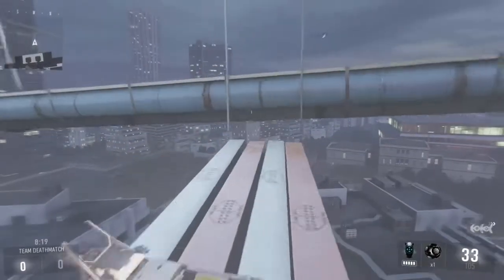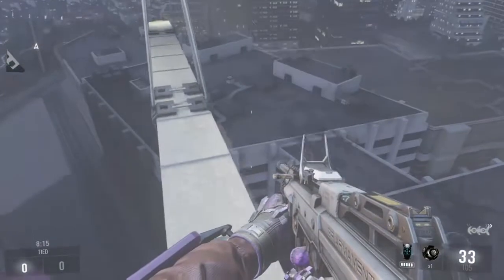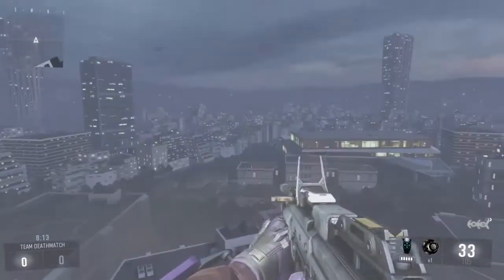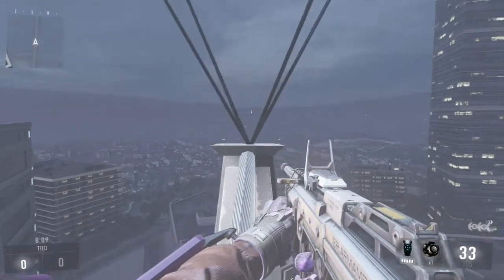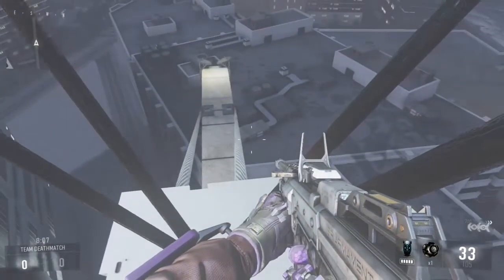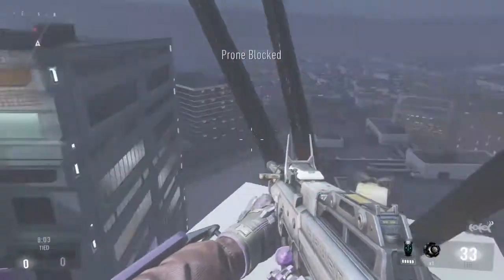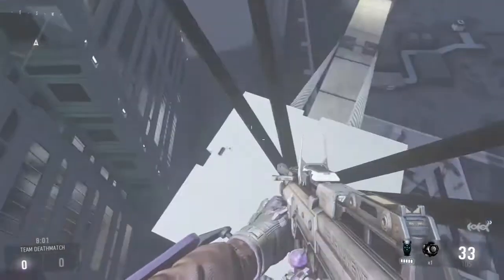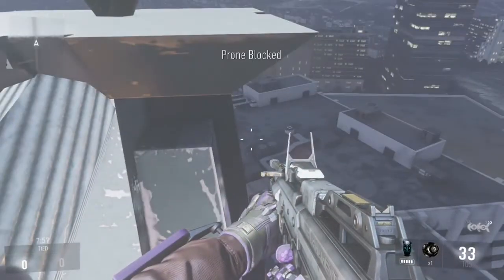The next spot is on the crane - you can get on top of the crane or on the edge down there. You can jump up on top of the crane but people will probably see you, so it's not really effective, it's just a cool place to sit. I wouldn't advise going there for that reason.